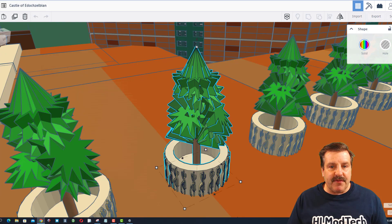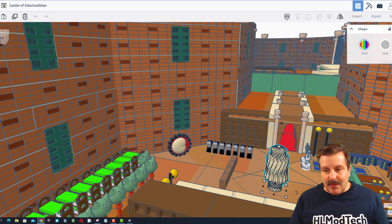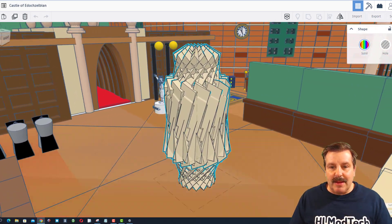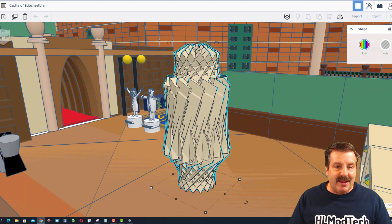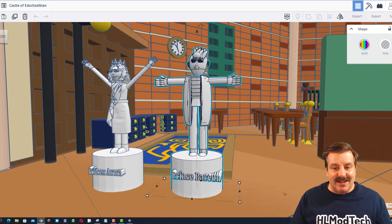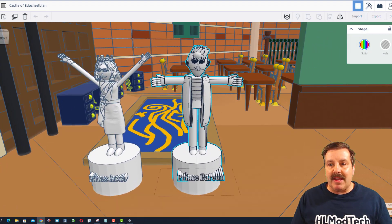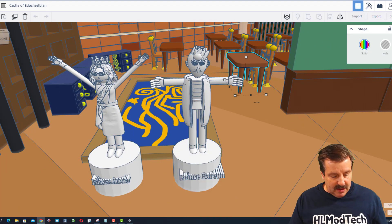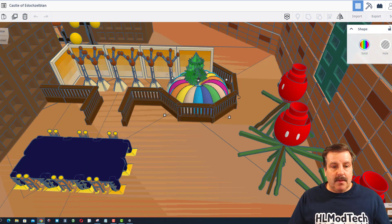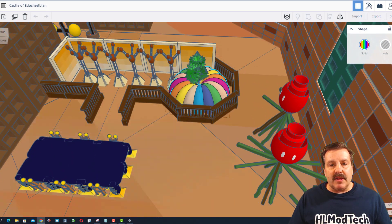We click over here and use F for fit view. We've got a beautiful courtyard with awesome trees. That is a complex shape — looks like it was created with duplicate and rotate. Let's press F to fit view over here. We've got Princess Aurora and we've got Prince Barium. Nice desk back here, all kinds of tables. This looks like a classroom. Very awesome. This room has a lovely table and check out this planner — that is really cool.